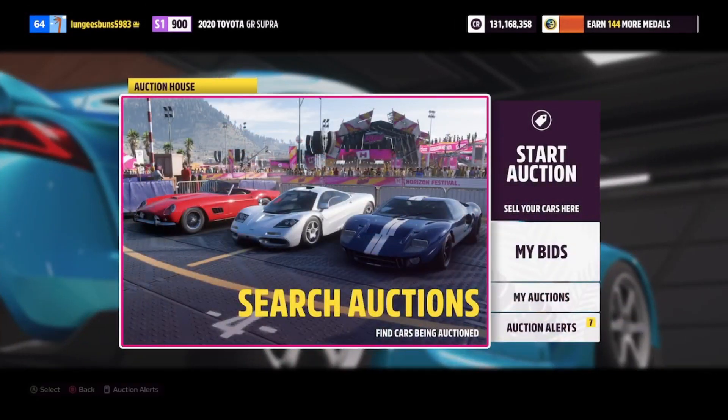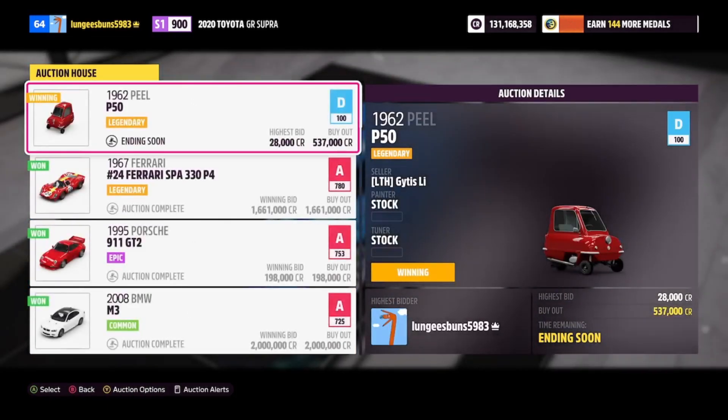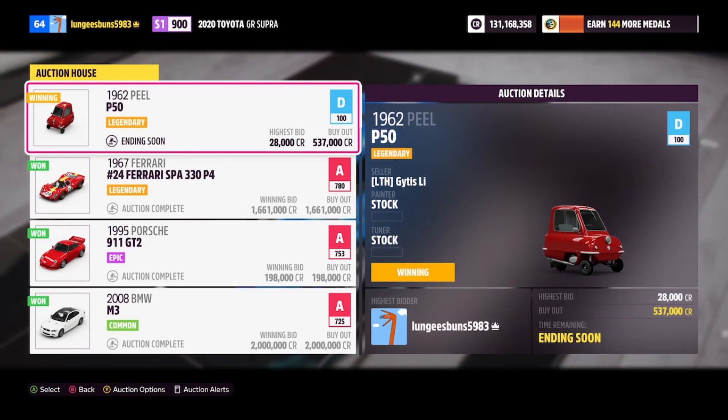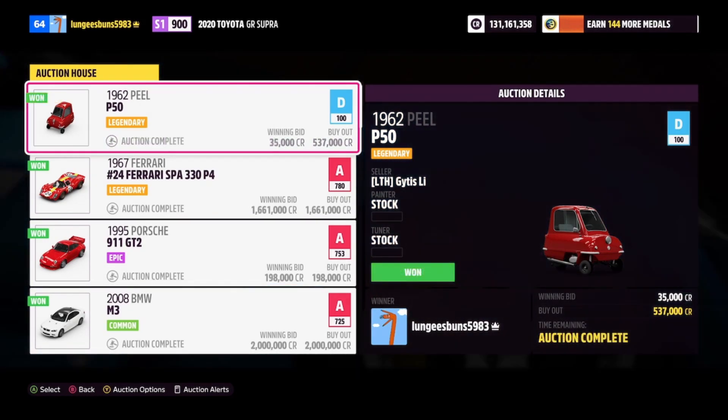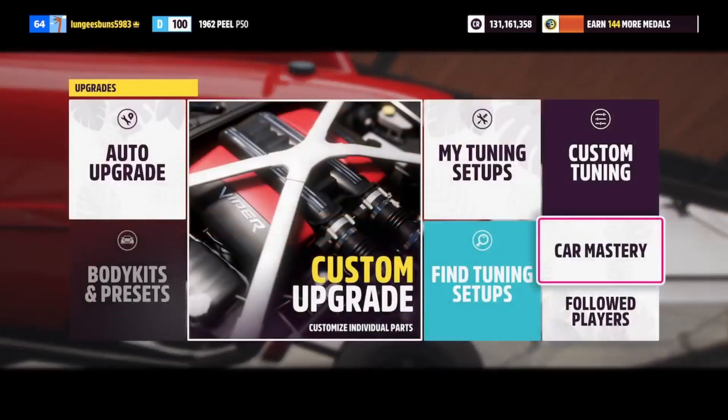The next car is the PLP50. This car has a pretty high buyout of around 500,000 credits. However, this is a great car to bid on and get for cheaper than the buyout price. I was able to bid on one and got it for only 35,000 credits, which is pretty insane considering you can get a super wheel spin on this vehicle's skill mastery tree.